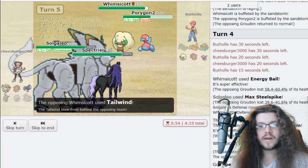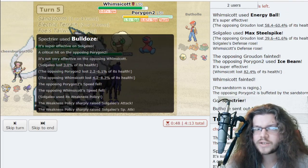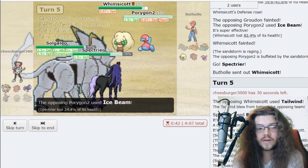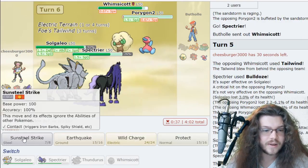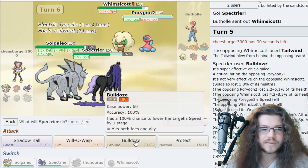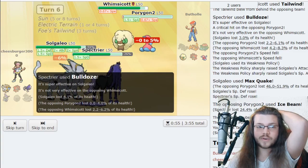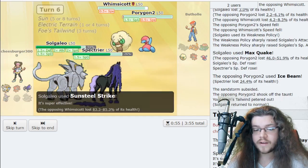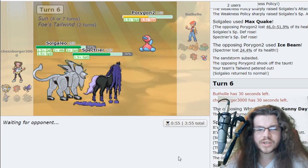I Bulldoze to break the Sash on Whimsicott — it's already broken. He's gonna protect the Whim. He goes for Tailwind instead — interesting play. I feel like I would have protected there, but maybe he doesn't have Protect. How did that not take out the P2? That's insane luck for my opponent. We'll Steel Strike the Whimsicott now and Bulldoze again to take out P2. That's unfortunate — P2 lived at 1 HP. It just took no damage — I'm so confused by that actually.